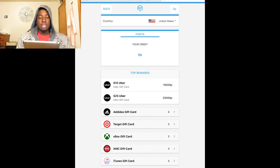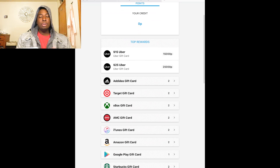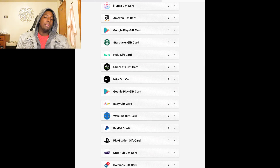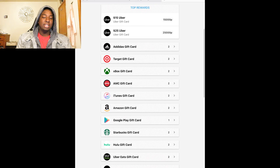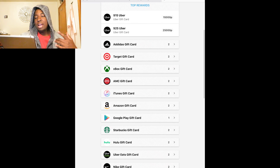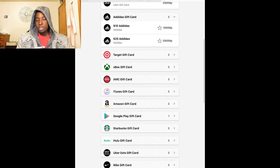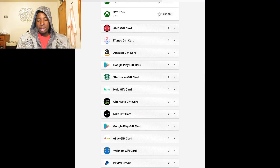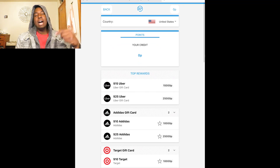Let's go to redeem real quick and see what's available. To get a $15 Uber card you need 15,000 roll points; to get a $25 Uber card you need 25,000 roll points. There are a bunch of different gift cards — Adidas, Target, Xbox — and if you click on one it'll show you how many roll points you need.